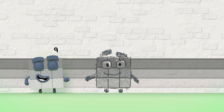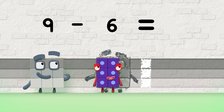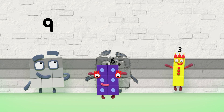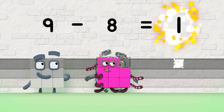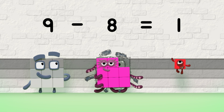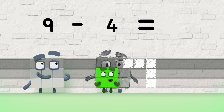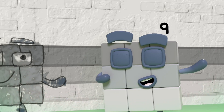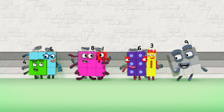So, watch the difference. Nine minus six equals three — that's the difference: three. Nine minus me equals one — that's the difference: one. Nine minus four equals five — that's the difference: five. Make up the difference, and everyone will see what the difference is between you and me.